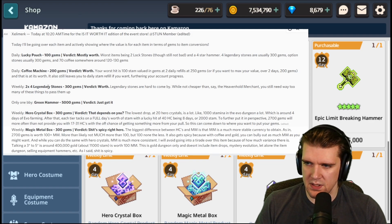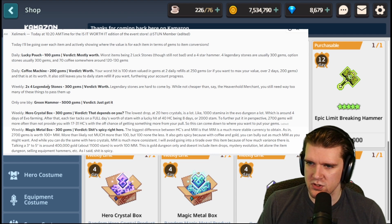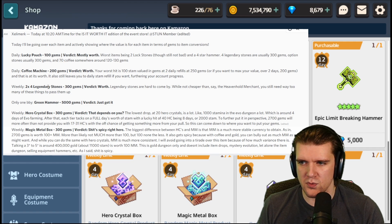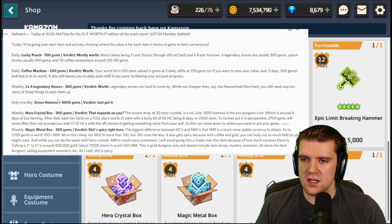So for the Lucky Pouch, it's mostly worth it — the worst items being the two lock stones. Still not bad overall. The forced hammer, four legendary stones usually valued at 300 gems, option stones usually 300 gems, and stamina somewhere around 120 to 230 gems. So about 60% chance of it actually being something good.